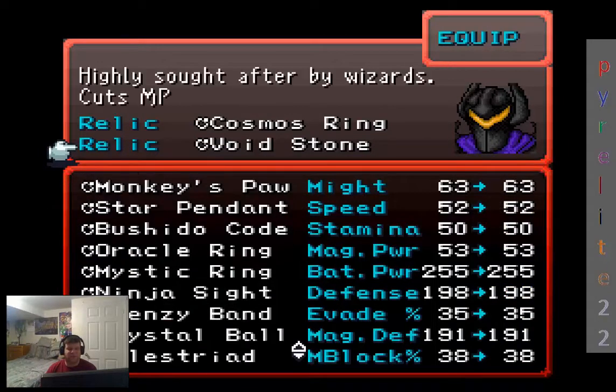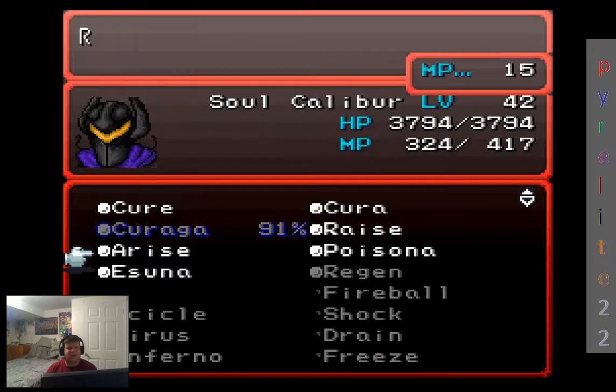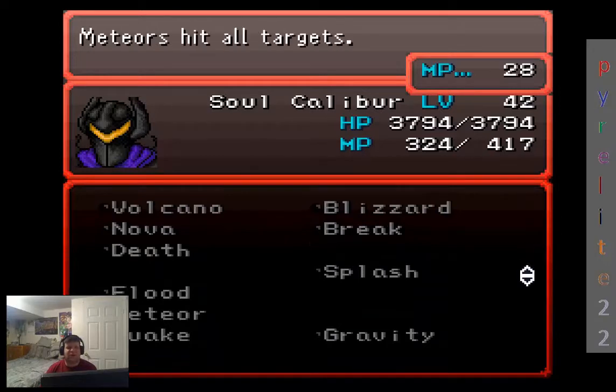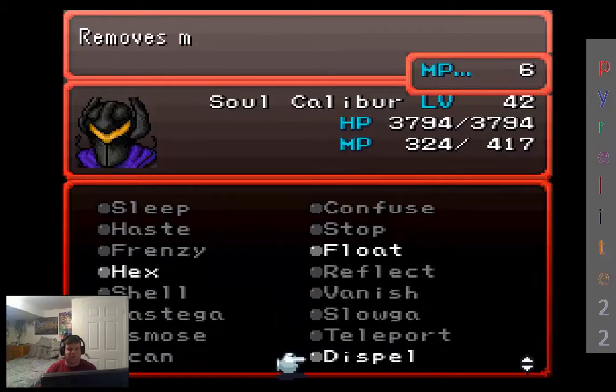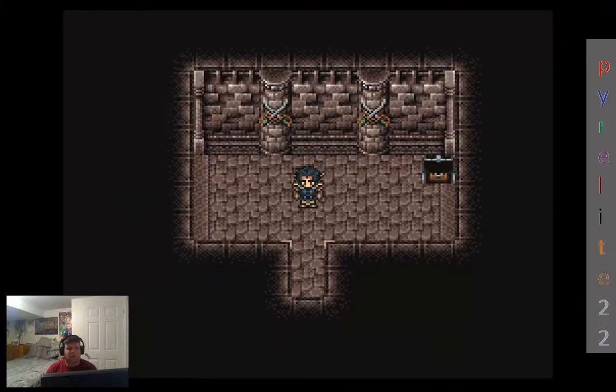I suppose it was changed because 1 MP cost for all spells can be kind of game-breaking. But as you can see, Kira's cost is 1 — he's actually almost out of MP, which is really nice. But look at Meteor — it'll cost 28, where normally it's 112. So that's a lot better.